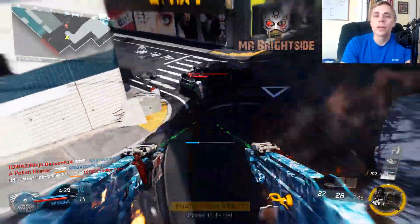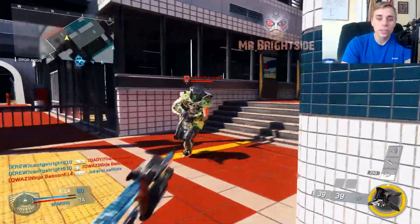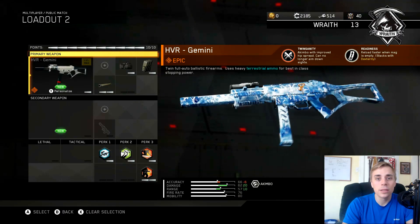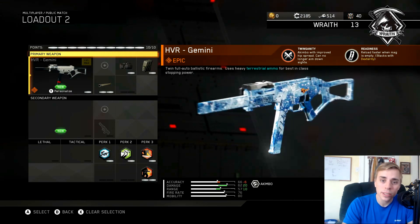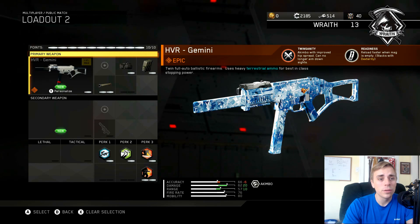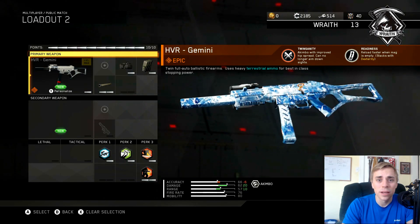Today we are talking about the HBR Gemini, and obviously as you can see on the screen, it is a dual wield SMG. It also stacks with dexterity, so when you get down to zero bullets it actually reloads the clip within less than half a second.